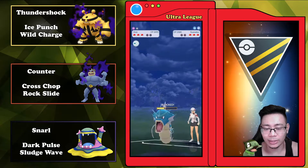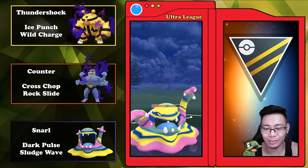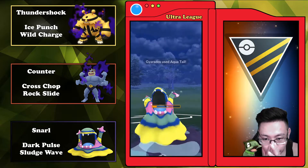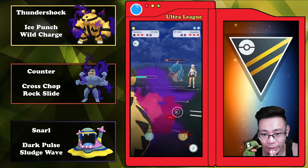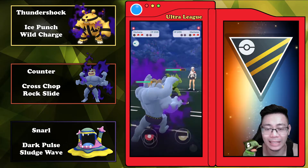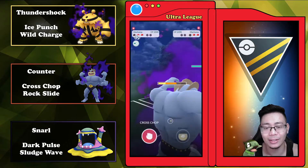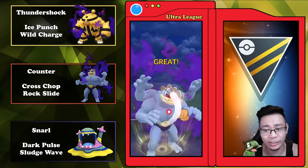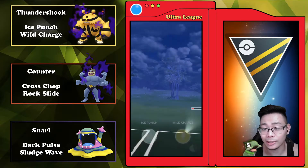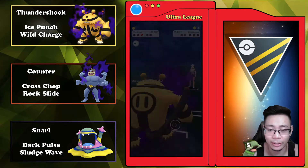I'm able to charge up to almost two Dark Pulses. Gyarados is not the tankiest thing — you're definitely going to need some shields for it. The opponent decides to let one go through and tries to Dragon Breath me down. I have no shields left from that early Wild Charge exchange, they get up another Aqua Tail. I come in with Electivire and just farm it down, with another Wild Charge ready. This battle definitely could have been done a lot cleaner — I could have just Wild Charged, switched into Machamp, and cleaned it up — but we still took the W.